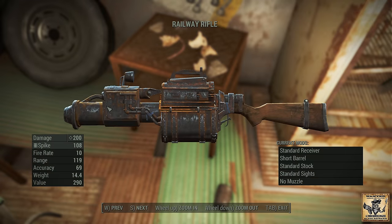Let's check out our railway rifle. As you can see on the right, it is fully customizable — you can mod the hell out of this thing. It is a wicked nice weapon, super fun to use, especially if you like spiking enemies to walls. If you don't have any ammo for it, make sure you check on the shelf underneath where you found it — there should be a few railway spikes sitting down there for you to pick up.